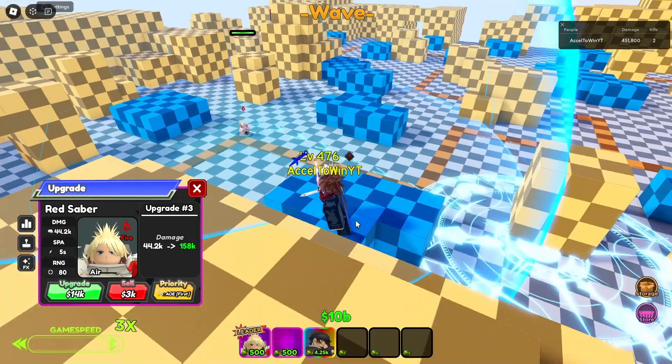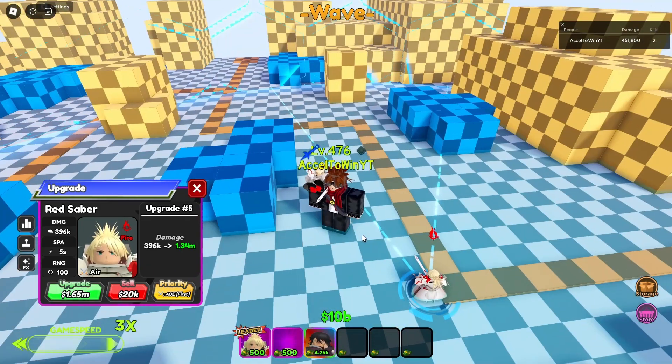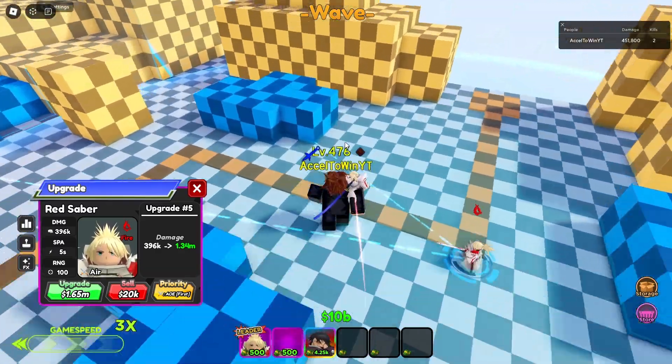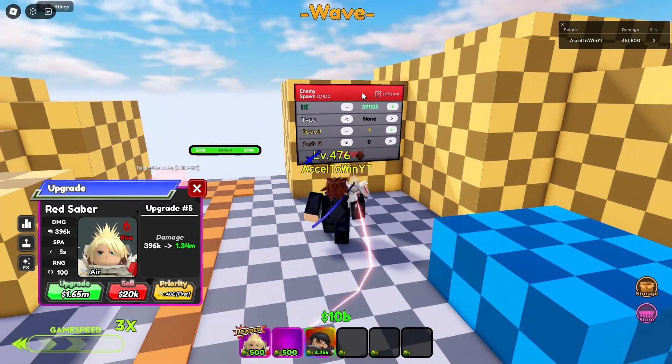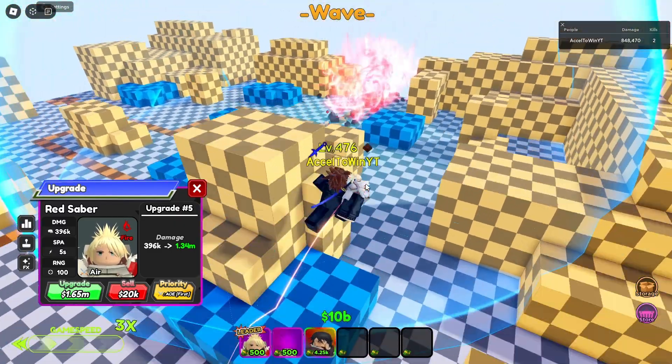The next upgrade is 14k more damage, 20k more damage plus 20 more range to 100 range, with mana burst. There's now an AOE code, so this is the end of the story mode upgrade. It's a hybrid so the stat line is pretty average.